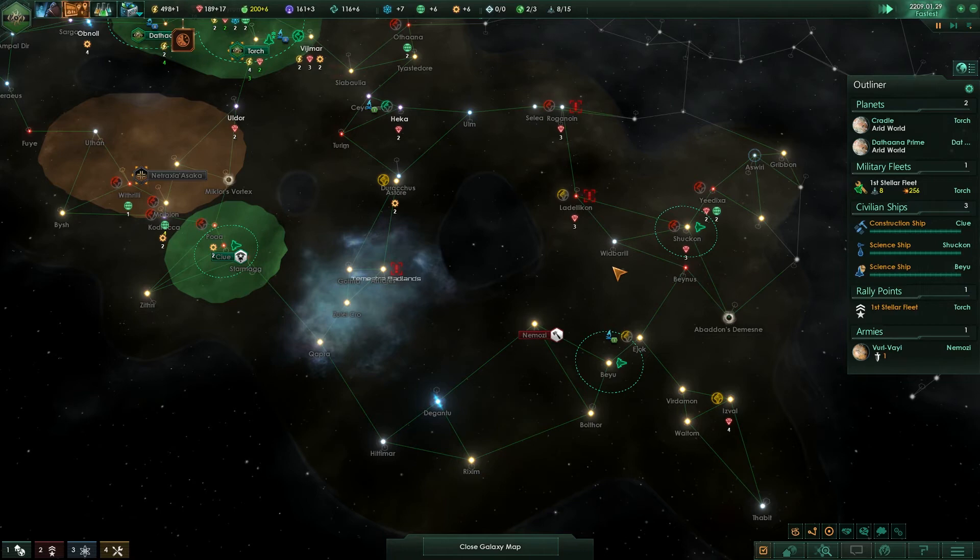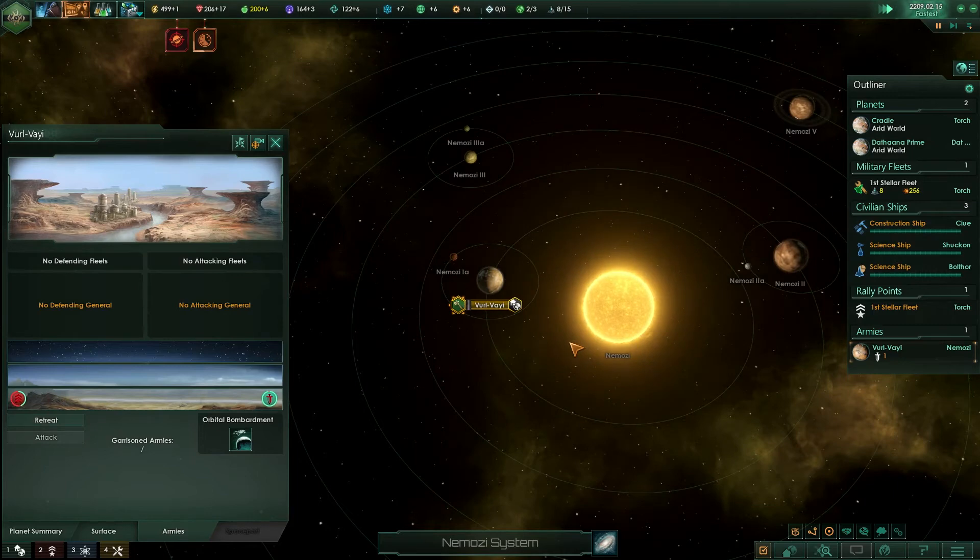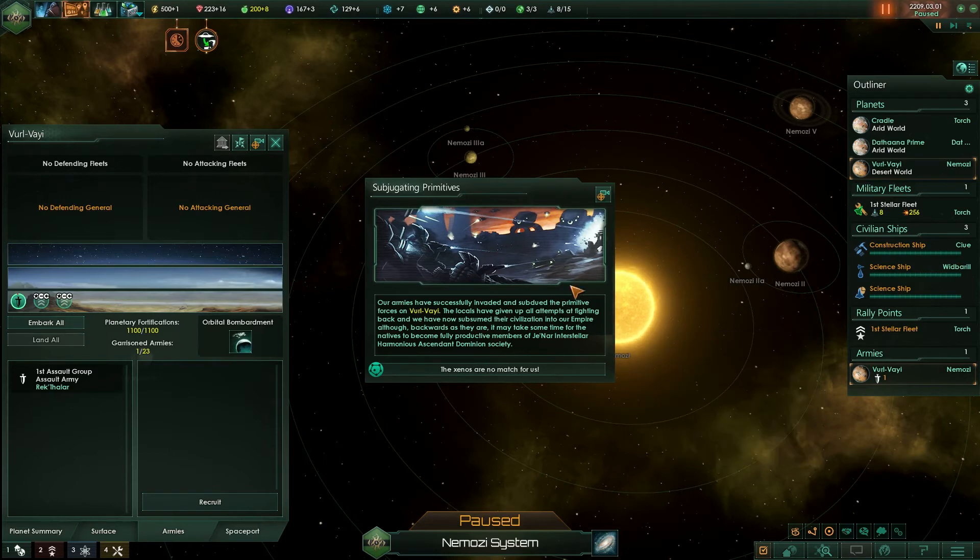And it's gonna be very useful at desert planets. Let's hope to win then. And as you can see it's not much of an issue. Enemy planet secured. Subjugating primitives — our armies have successfully invaded and subdued the primitive forces on Vilvayi. The locals have given up all attempts at fighting back and we have now subsumed their civilization into our empire.